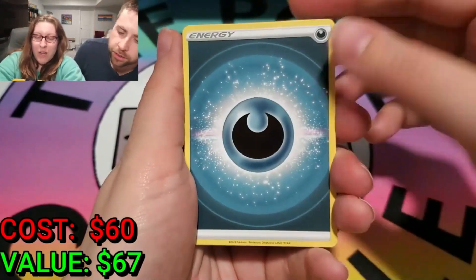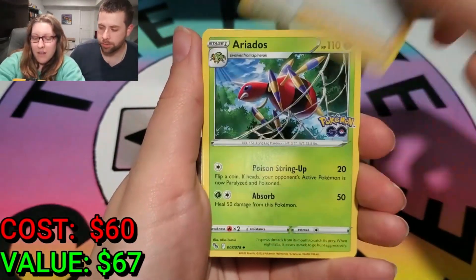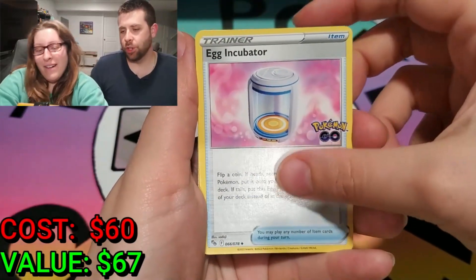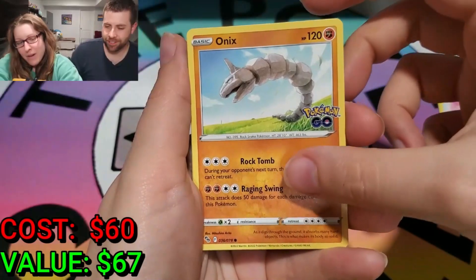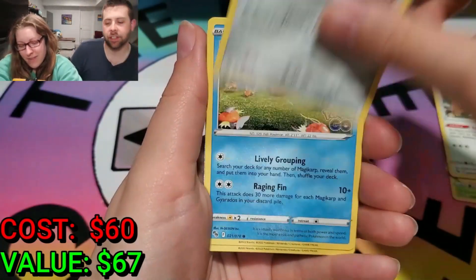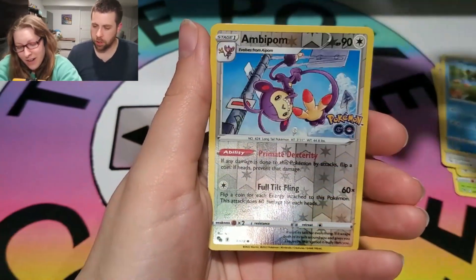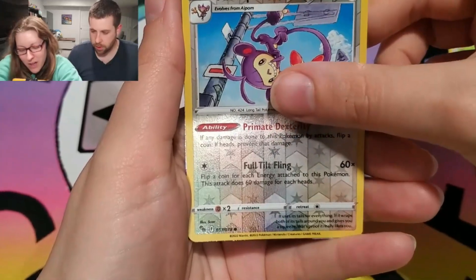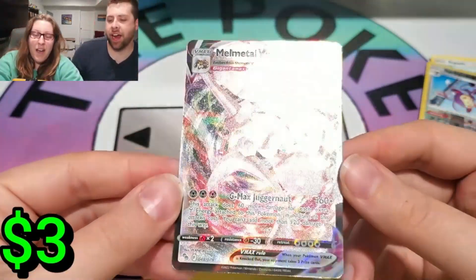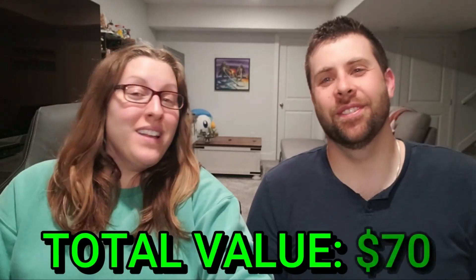All right, I'm looking! I don't know if I see anything, but we'll see. We got the bugs — you are a human incubator! Our eggs are gonna hatch pretty soon, so to speak! I'm excited and nervous! Melmetal VMAX! All right, so we got something on the last pack! As you can see, that box was totally worth 60 bucks for us!